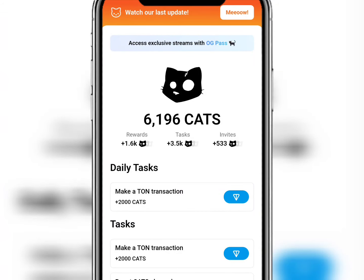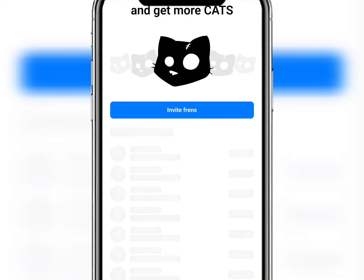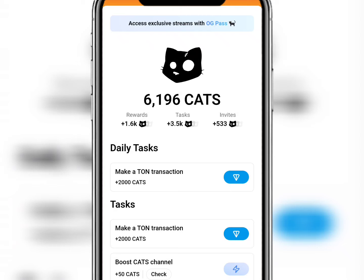Without doubt, cats have been one of the hardest airdrops to mine, as the evidence is showing on the screen. That's why I've been over at 17 preference and I still have about 6,000 coins — that is hard. But here might be another opportunity for you to double your coins on cats, following a step-by-step process.